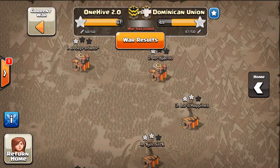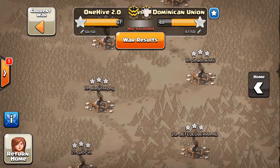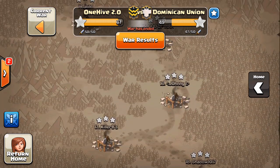We'll go ahead and check out what we did to their bases. We ended up pretty much just taking down all the bottom, just from 6th and below. This was a pretty easy war for the most part. We had quite a few of the bases 3-starred a second time, so it was a good job doing that.